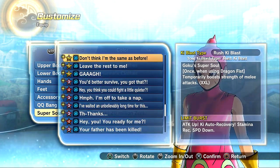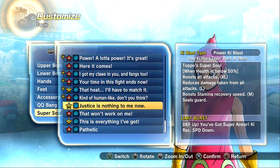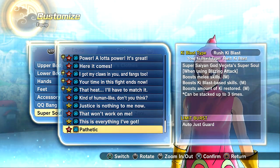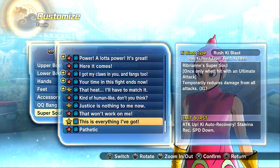I don't exactly know which ones were new. I'm thinking it's probably 'Justice is nothing to me now,' 'That won't work on me,' 'This is everything I got, pathetic' — this one right here, the Super Saiyan God Vegeta Super Soul — and then 'Evolved' and then Ribrian. So it was actually just these three. As you can see, that's exactly what it gives you. I never really look into Super Souls or even care what they do, but I'm just showing them off.